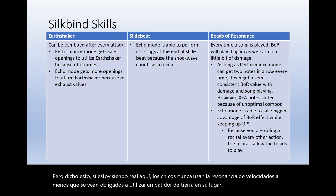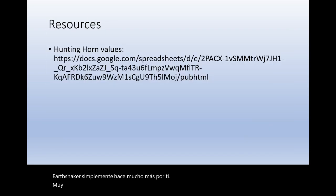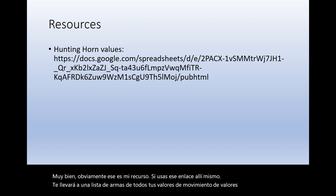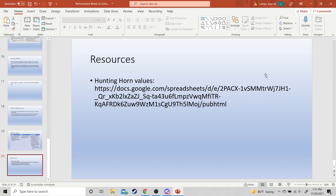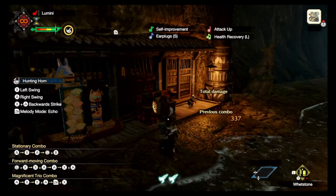That's the resource link — use it to access a weapon list of all motion values, exhaust values, and every other data-mined stat in the game. That's the end of the lecture.